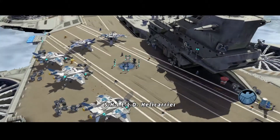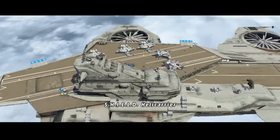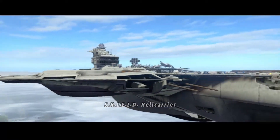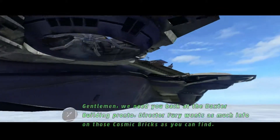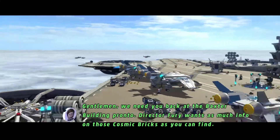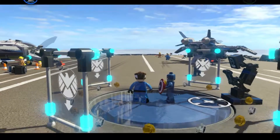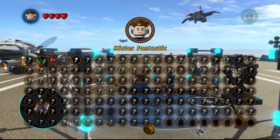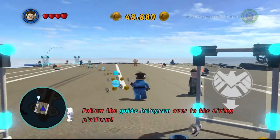Alright, here we go — starting out on the SHIELD helicarrier. I wonder if this is the main base, like in Lego Batman 2 where the main base was the Batcave. Nice panoramic shot here, take it all in. 'Gentlemen, we need you back at the Baxter building pronto. Director Fury wants as much info on those cosmic bricks as you can find.' Captain America and Mr. Fantastic. Let's see what these guys can do.